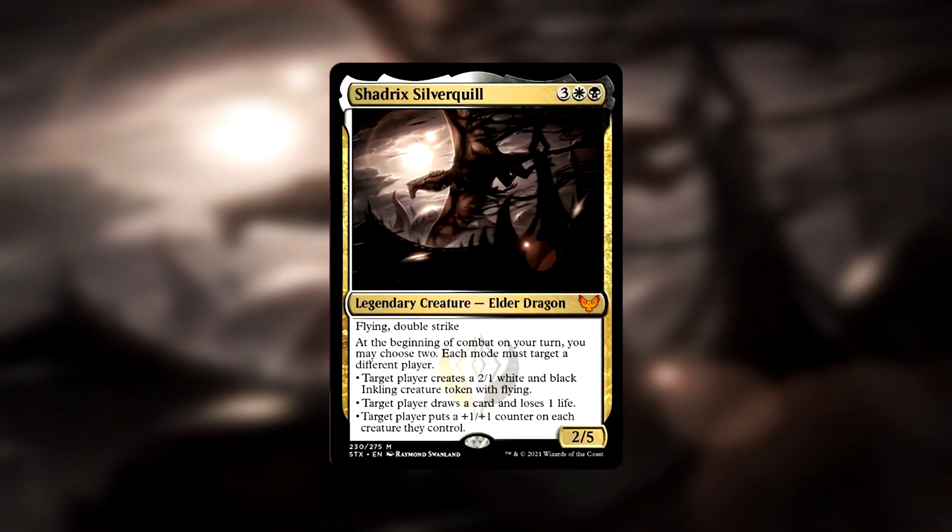All in all, this deck covers just about everything you need: card advantage, an army of creatures, ways to gain life, and ways to deal damage to your opponents. I think Shadrick's Silverquill is an amazing commander and has a lot to offer with its abilities, but let me know what you think. What cards would you add to this deck? Don't forget to like this video if you enjoyed this episode. We have more deck techs to come in the future, as well as commander gameplay episodes featuring these decks. Thanks for watching, and we'll see you next time.